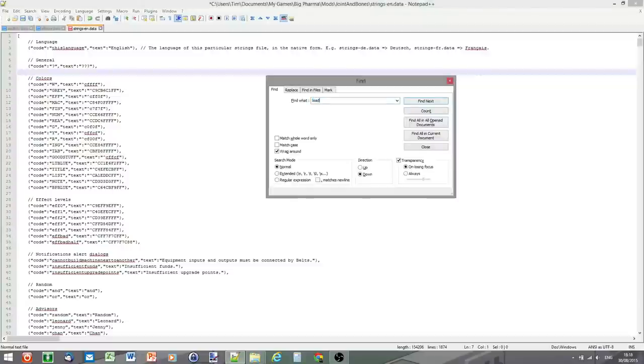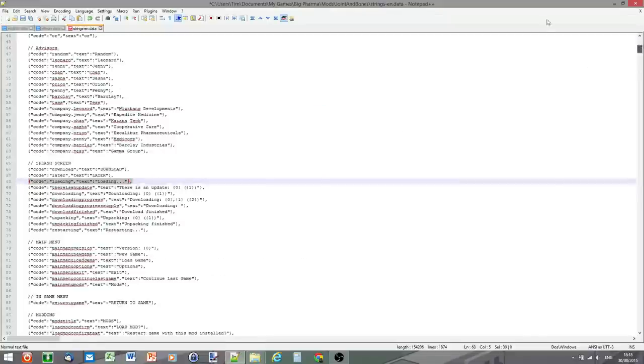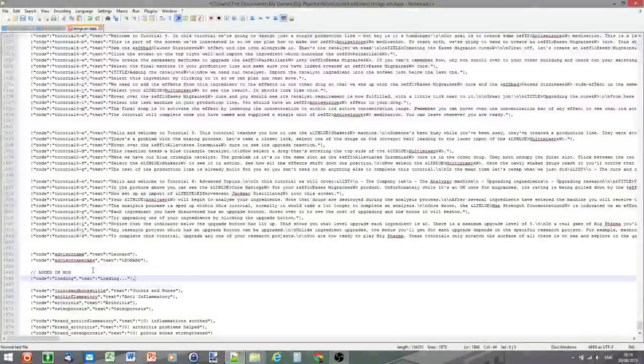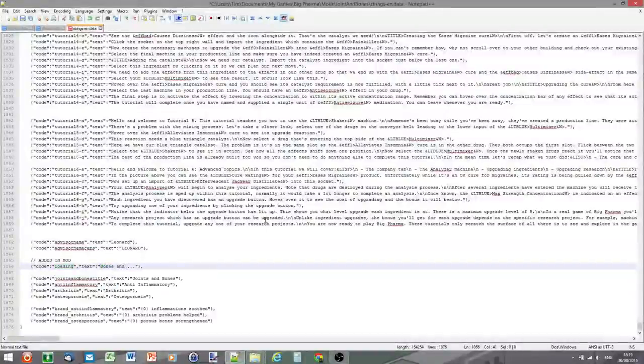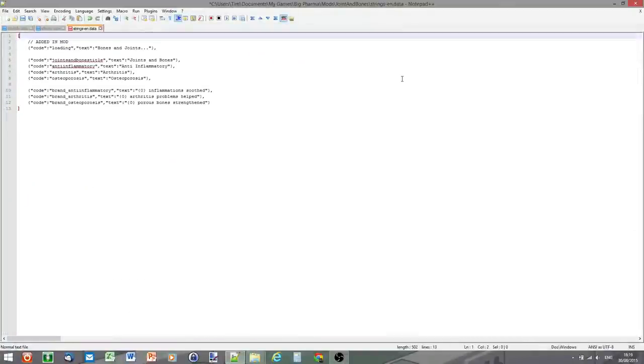For the brand underscore fields, use the %d code to insert a number automatically. I'll write something like 'inflammations soothed,' 'arthritis problems helped,' and 'porous bones strengthened.' Remove the final comma from the last entry. I also like to replace the loading text on most of my mods — I'll change it to say 'Bones and Joints' as a fun touch. Then delete everything else, leaving only the strings you're adding or replacing. Save the file.